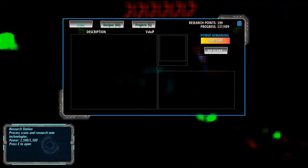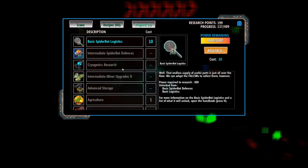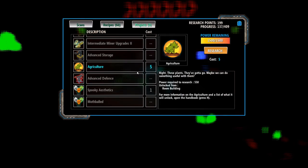Now we've got this annoying red screen though. What I wanted to try out, or get into, was this agriculture. Because that's something new — I've never seen it. And by the looks of it, you needed the room building to do it, so I have a feeling you've gotta do this in a room.